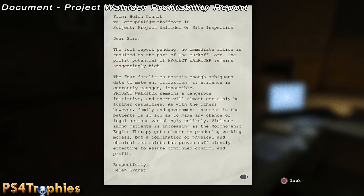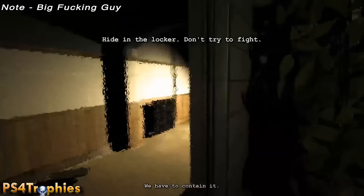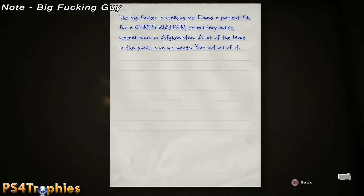Go back to that security room we passed. After a brief cutscene, the big guy will come in the room. What you need to do is hide in the locker, take out your camcorder, and record him as he's walking in the room. This guy's name is Chris Walker if you're paying attention to what's going on.